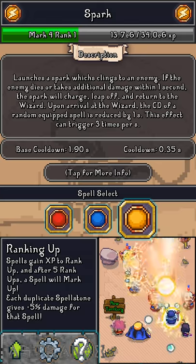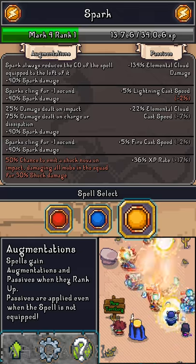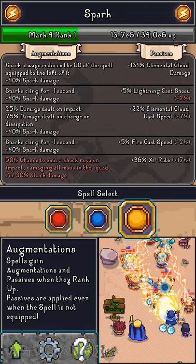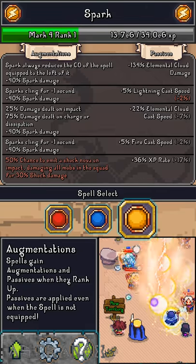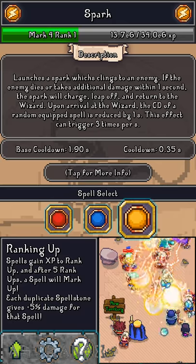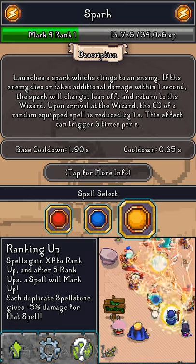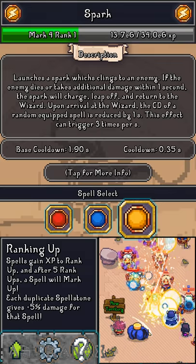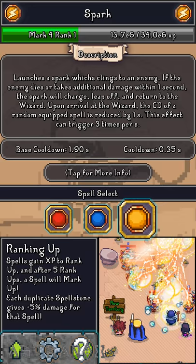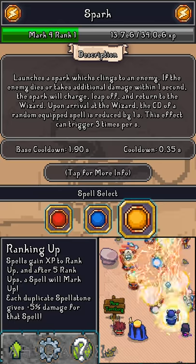Spark is a really nice spell. Initially it reduces a random spell's cooldown by one second, but when you get the first augmentation, Spark always reduces the cooldown of the spell equipped to its left by one second. This effect can trigger three times per second — that's why my cooldown is at 0.35 seconds. You should have a cooldown of around 0.25 to 0.35 seconds.